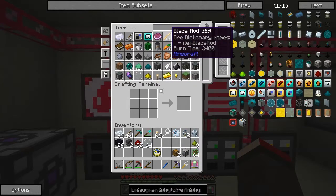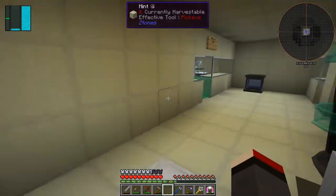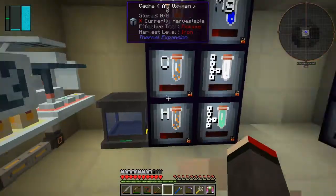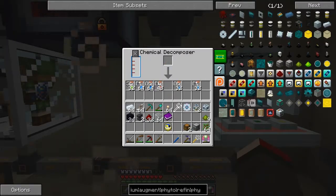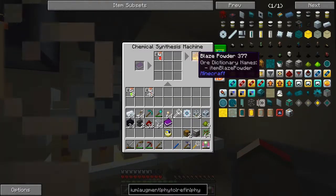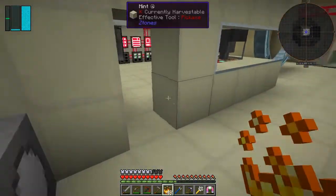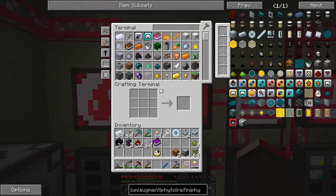Blaze powder - we've got plenty of blaze rods. Let's take about eight of those. Let's put those in the decomposer and come along here, clear this recipe off. Decompose - plutonium, that's the one I want. This is just one in the top corner, and that's going to be 48 blaze powders. That should be enough to make four Enderium blends, so long as I've got enough sulphur and light and stuff like that.